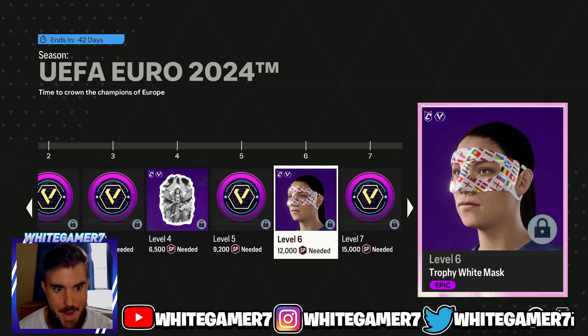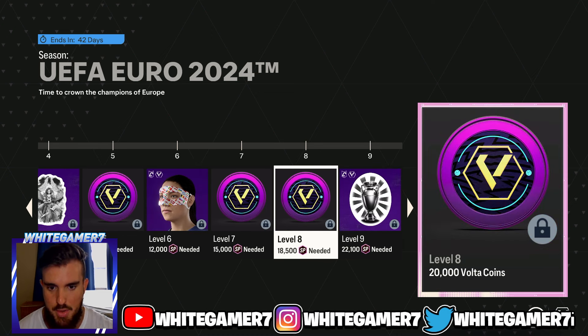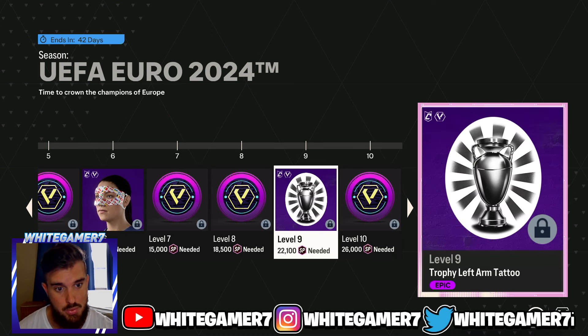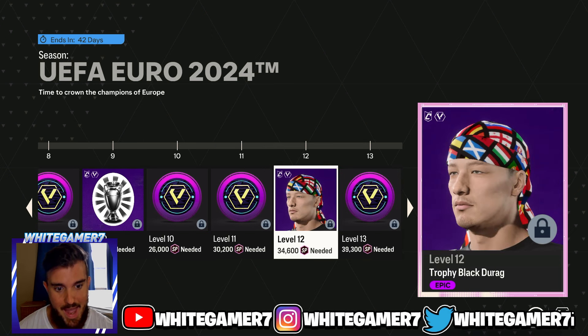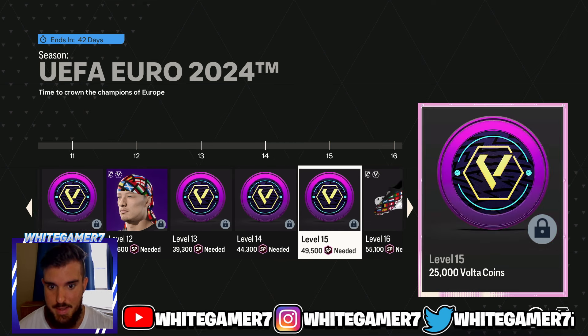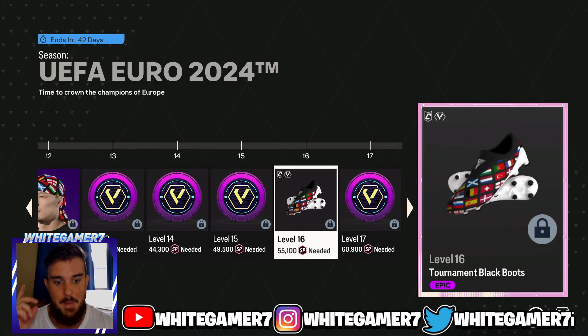Right on the first page of rewards you have a mask, which you can actually get by playing the Euro 2024 game mode challenge. Then you get a tattoo - the trophy tattoo on your left arm. Then you get the black do-rag. You can get the white do-rag by doing those challenges - we made a separate video you can check out - but this is the black do-rag and it actually looks really nice.